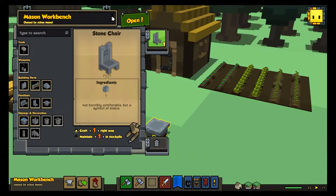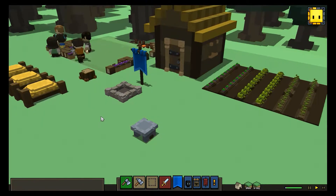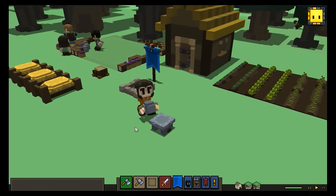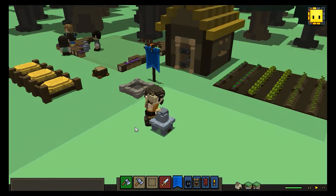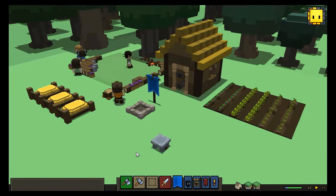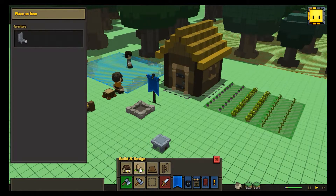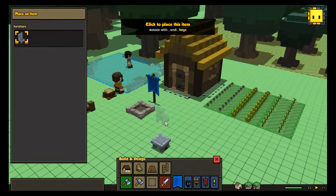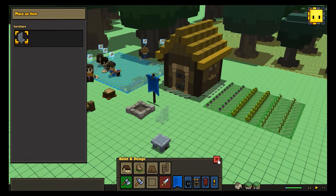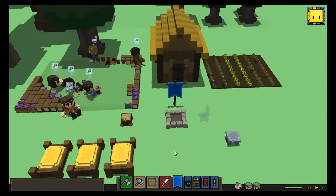So let's make a stone chair for starters. He works just like the carpenter except that he uses mostly stone to craft his stuff. We can make some furniture made of stone, but also some parts for later buildings yet to come. Someday we'll be able to make buildings made with stone — basically with the Mason, you're in the Stone Age.